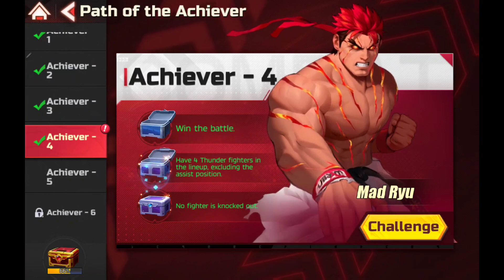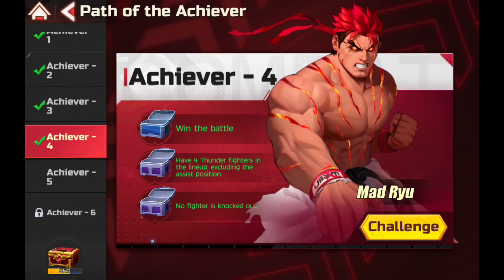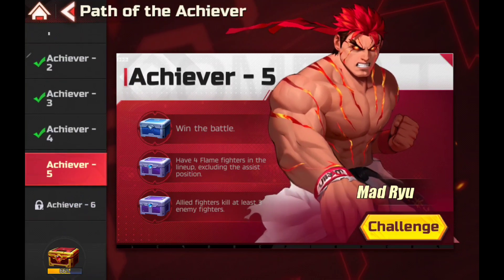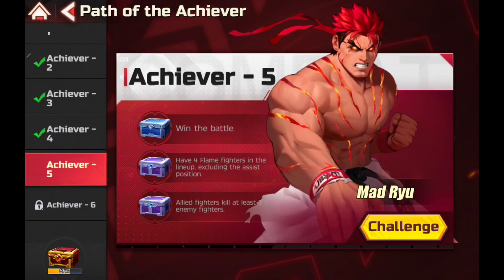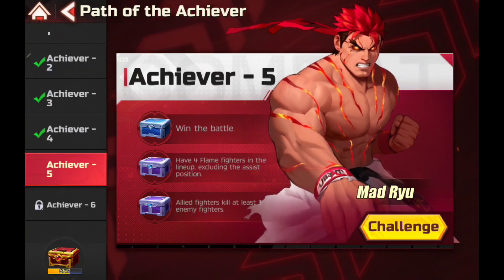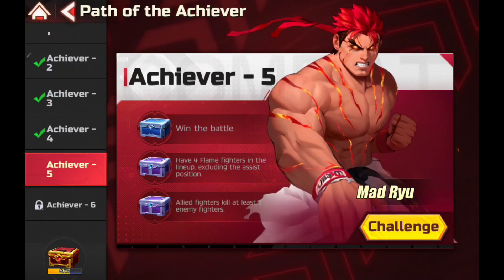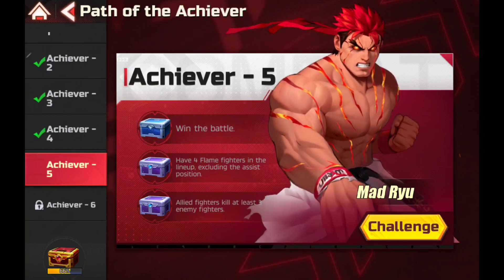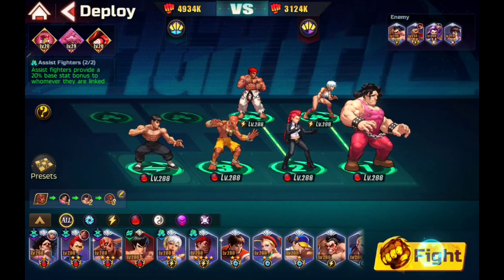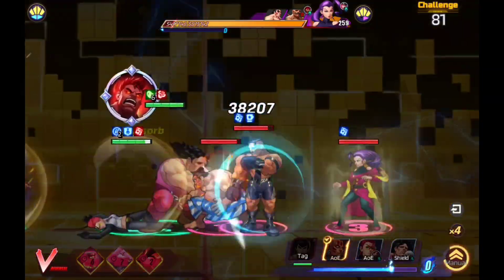Okay. Now we can move on to Achiever five. So far they've been asking for pretty simple stuff. I am very grateful for that. So just four flame, excluding assist. All right, let's get this — one ally fighter kill at least three enemies. All right, let's get it cracking. All right, up first our four flame, and then we have to do this one again and get our ally kill. Let's go.